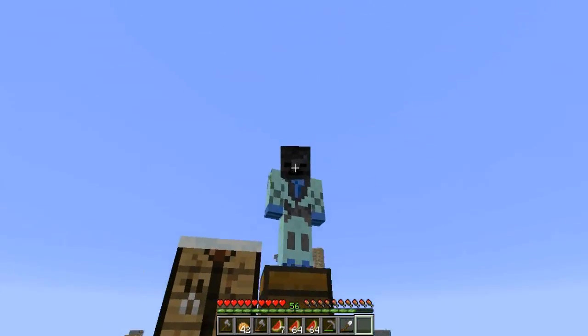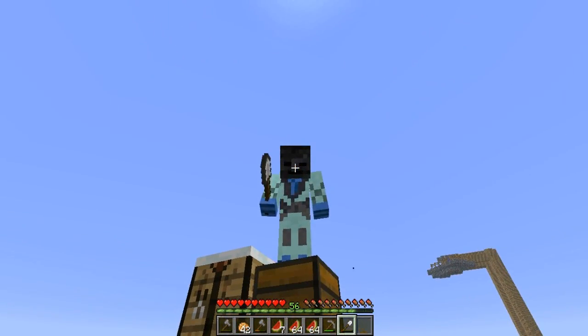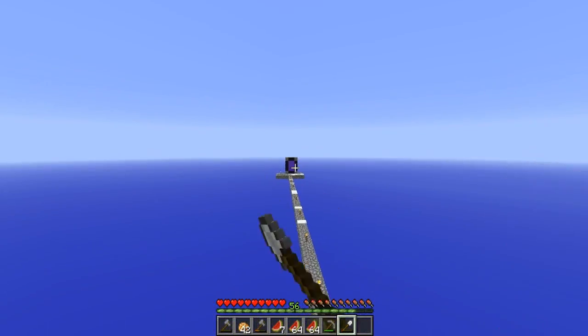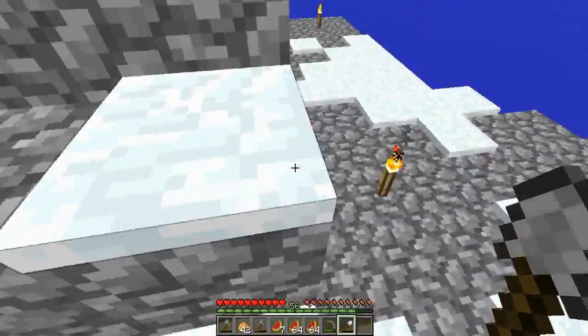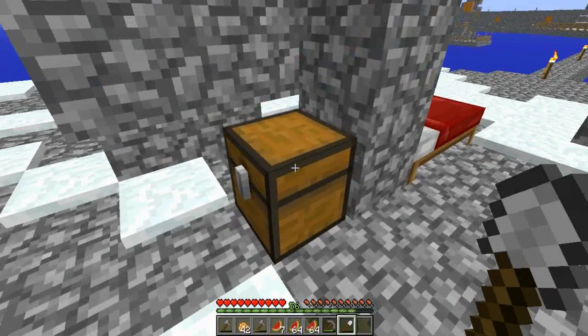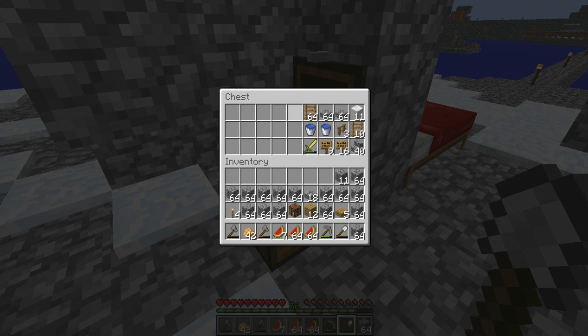Welcome back to Skyblog Randomizer Nuzlocke. My name is Spade and today we're going to head over to the nether again and build a zombie pigman farm so we can get a bunch of gold and be rich. For today's episode I've prepared the adventure chest with a bunch of cobblestone — hopefully it will be enough, although as the past has shown it usually isn't. Also made some ladders.